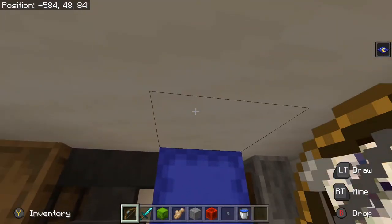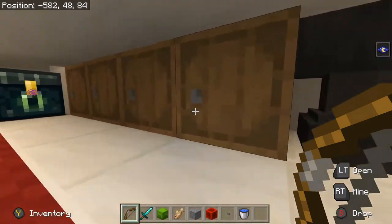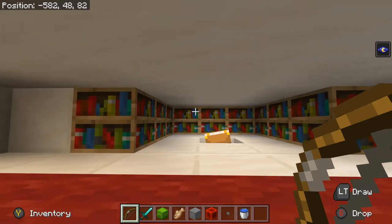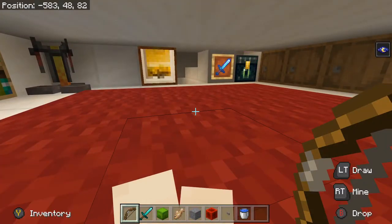Lighting — the way he had his lighting, he knocked out this block right here and put end rods going all the way across, and he was like, look, you don't even stand up. Well, in Bedrock, you do. So we can't do that. All of our lighting has to be Bedrock-compatible lighting.